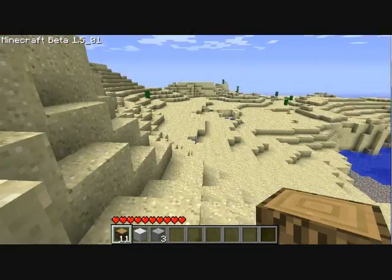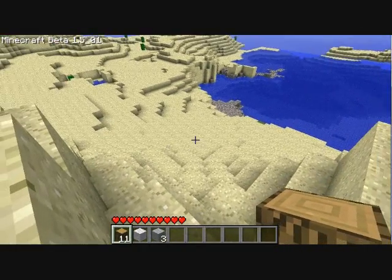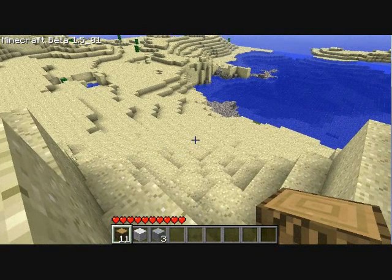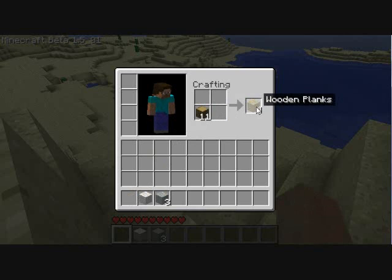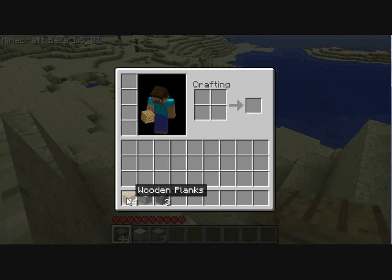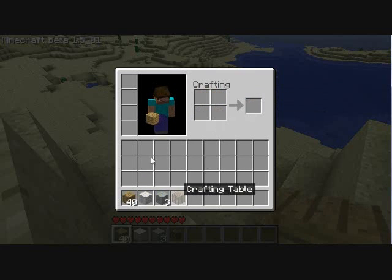Now we're going to make a base somewhere. What you want to do is turn the wood into wood planks by pressing the I button or the E button, then right-clicking a bunch of times until you get at least that much wood. Then what you're going to do is make a crafting table, which will always come in handy.